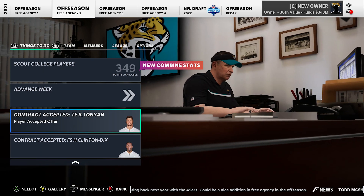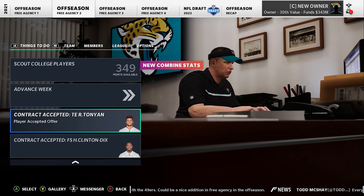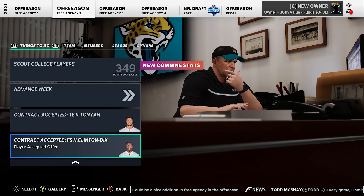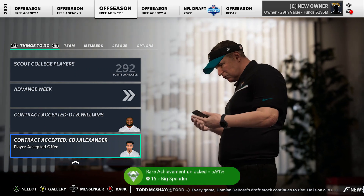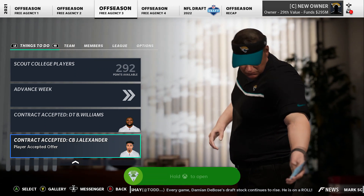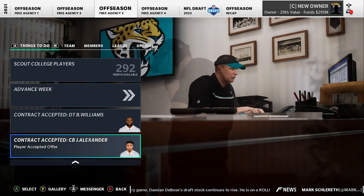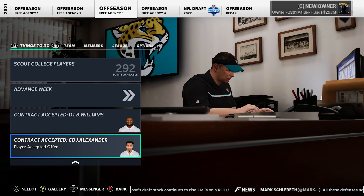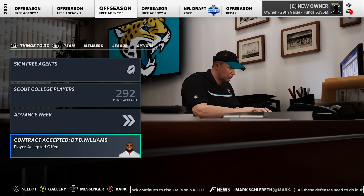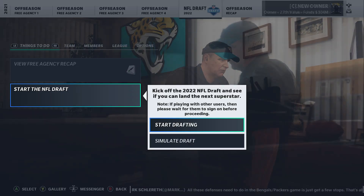We've got a couple of free agent acceptances: Robert Tonian at tight end - nice young guy - and Ha Ha Clinton-Dix as our safety. Back to free agency and big players started accepting: Brandon Williams at D-tackle, and J.R. Alexander at 98 overall - I can't believe I got him. That was the big one I was waiting for. Now we're going to start the NFL draft.